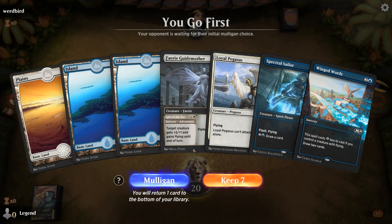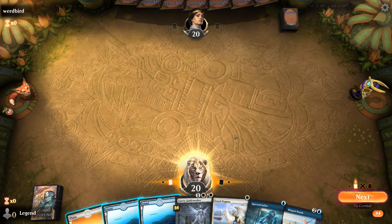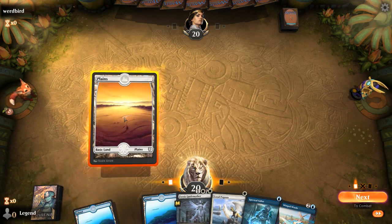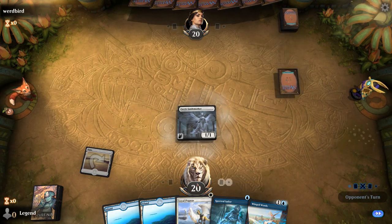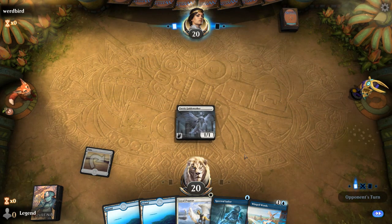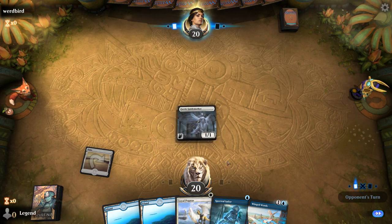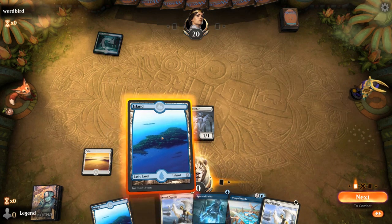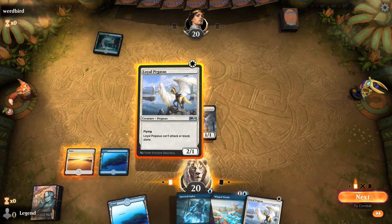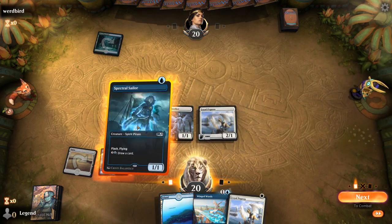We're on the play with a reasonable opening hand. Never really want to play Loyal Pegasus on turn 1, but I do want to play a white 1-drop to go double 1-drop next turn. So we'll go with Guidemother. Turn 2 play two 1-drops, turn 3 we can refuel with Winged Words, maybe go looking for one of our payoffs now that we have all these cheap flyers in play.